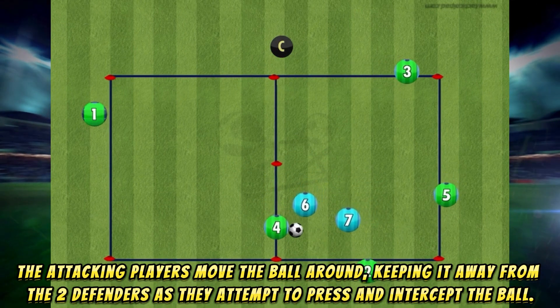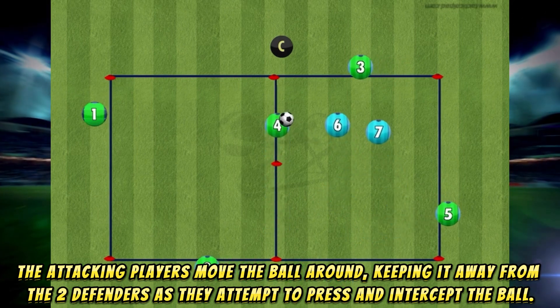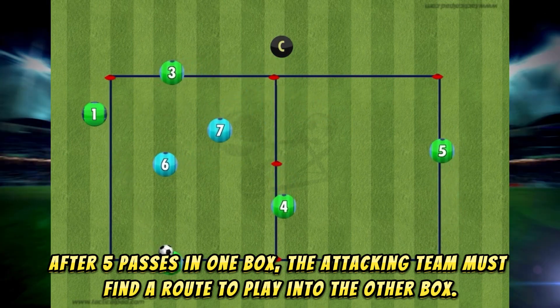The attacking players move the ball around, keeping it away from the two defenders as they attempt to press and intercept the ball. After five passes in one box, the attacking team must find a route to play into the other box.